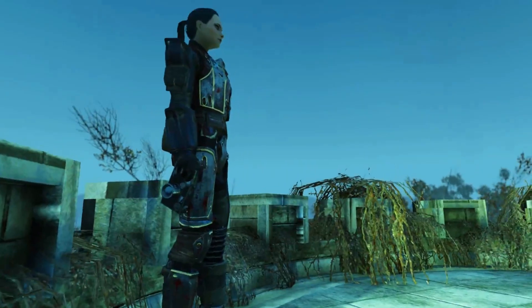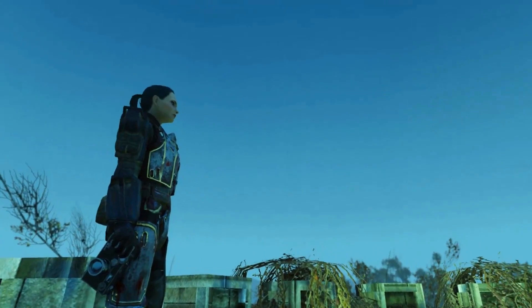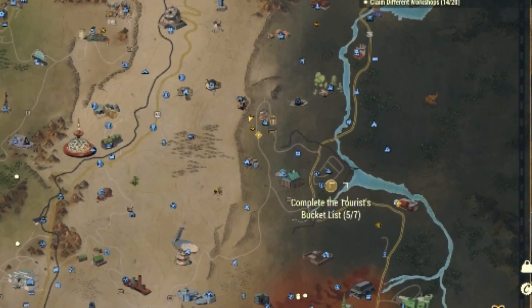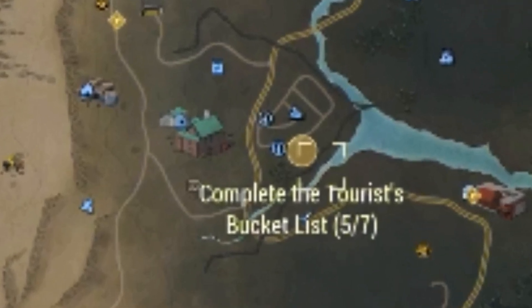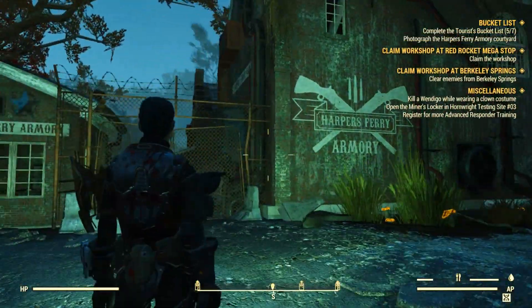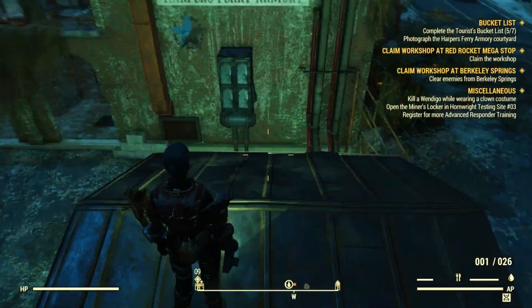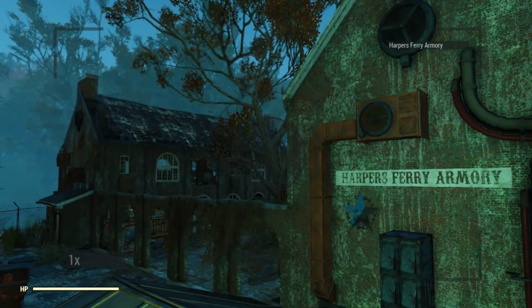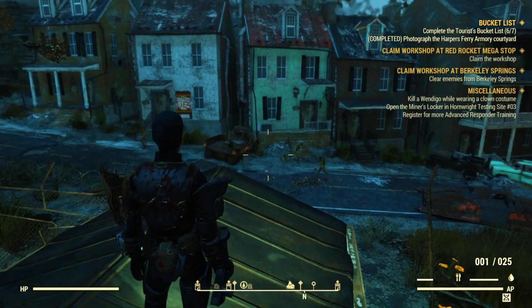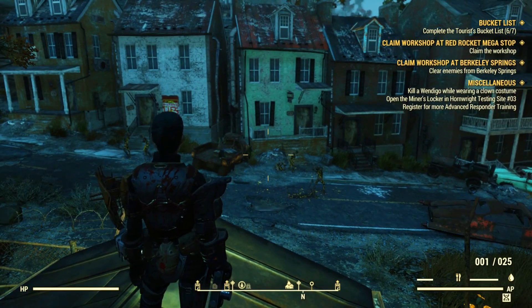Out of curiosity I went all the way up the tower with Marsupial — the view is quite amazing. Moving on, we have to go to Harper's Ferry and photograph the armory. It's right here — kind of close but accessible. You only need to get the country art, which is right here. I did a little pro photograph from the side, but you don't have to — just get the country art, which is what they ask.